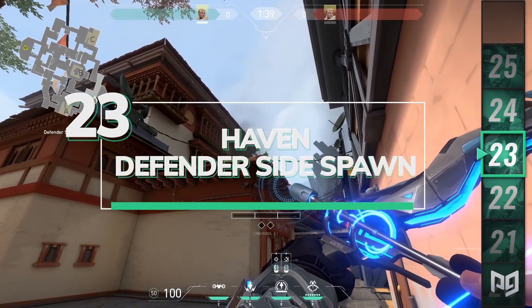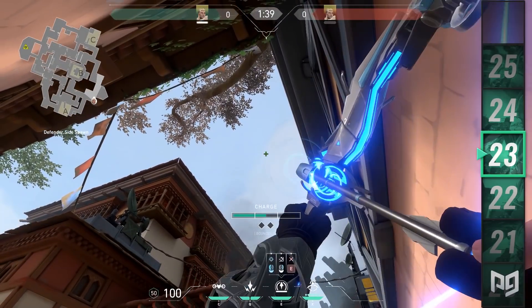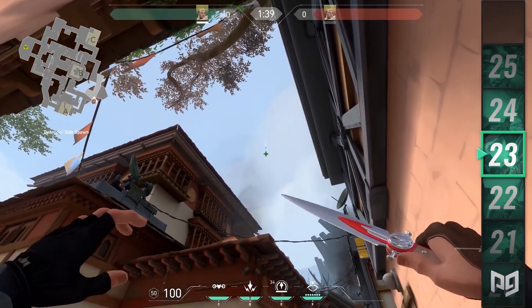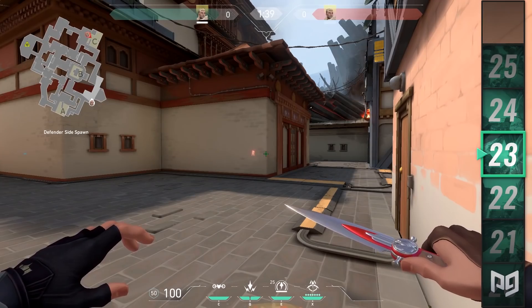If the attacking side takes C site, you can use the Recon Dart from C2 to get information on where they are holding from. Stand on these pods and line your crosshair up with the close roof and B site roof. A two and a half charge will line it right into the plateau, giving you sight on both sides of the site boxes.